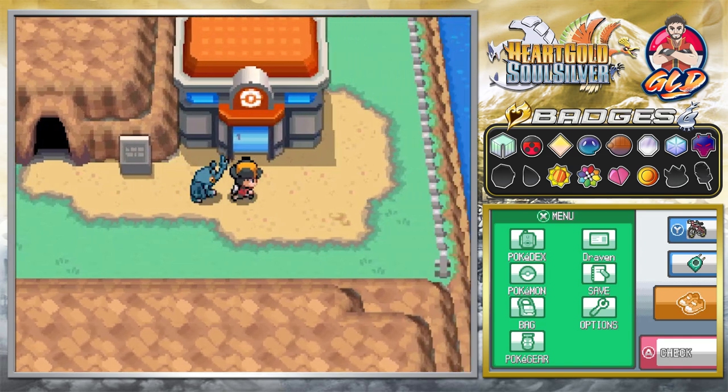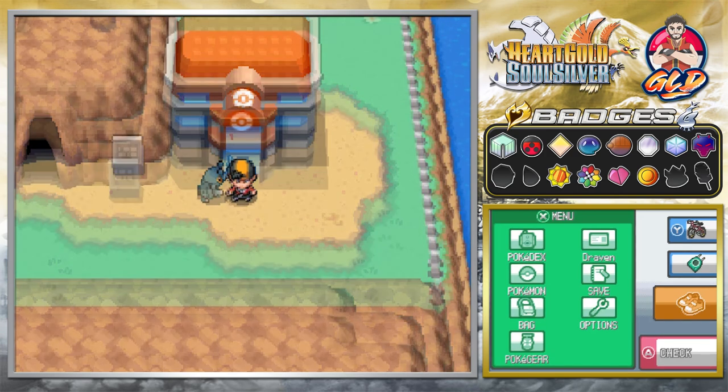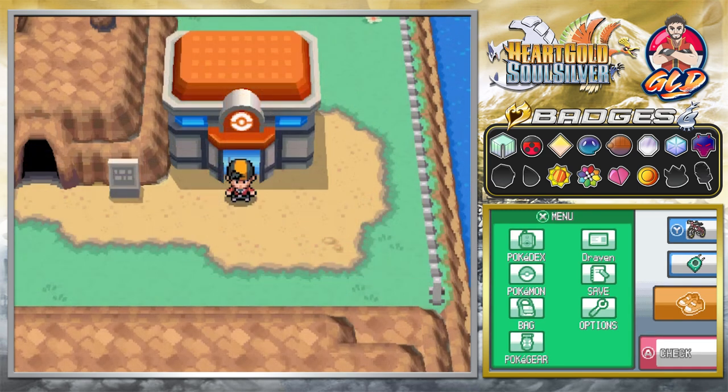Here we are in Route 10. What we're going to do right now is switch up my Pokémon, because we need a Pokémon with Surf. The quality has gotten better, and the emulator I'm using for the better quality is the Desmume X432R.